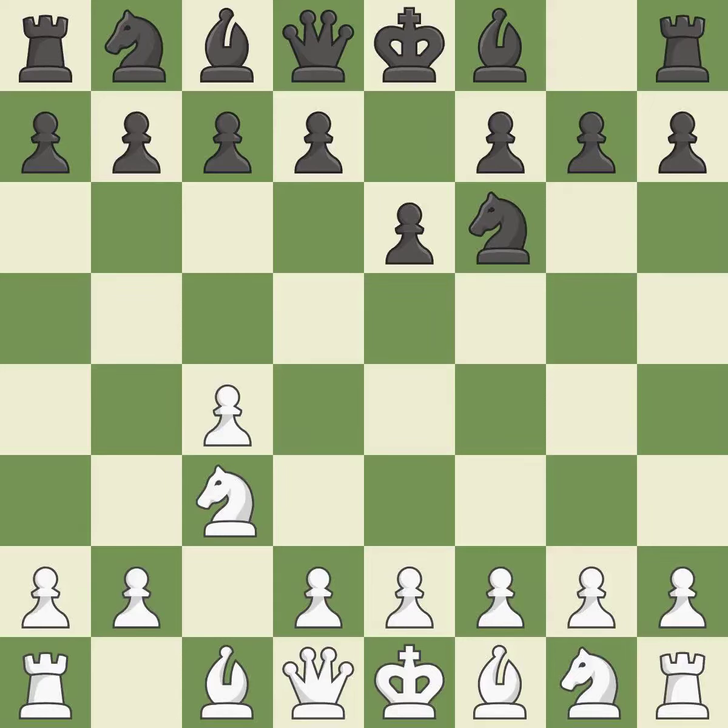By doing this, a knight moves out of its beginning square and into the action. The e4 square occupies space in the middle, rules the d5 and f5 squares, and promotes the development of the light-squared bishop. d5 takes space in the center and attacks the e4 and c4 pawns. cxd5 captures the pawn and opens the f1-a6 diagonal.